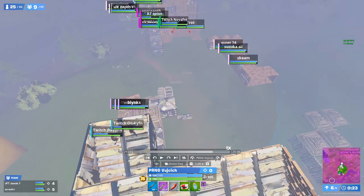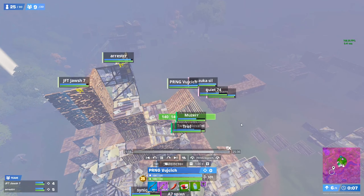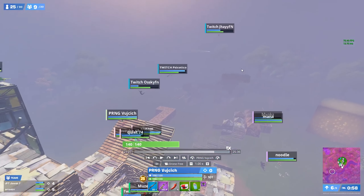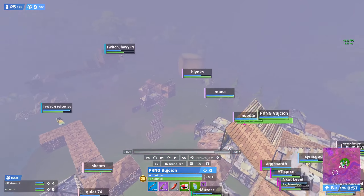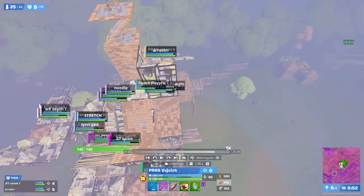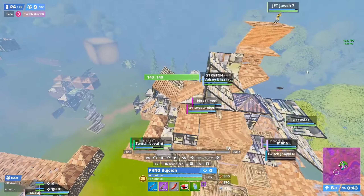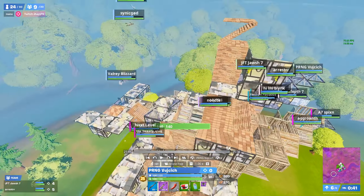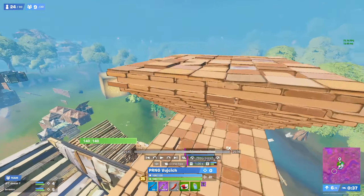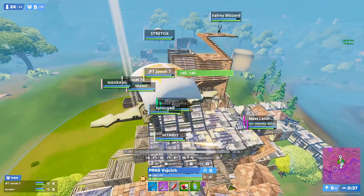When first moving, our biggest priority is to make sure no one pads and lands on us. You'll notice none of us are going for beams — we're just trying to be as aware as possible about everyone who's padding and shooting them to pressure them off. Once everyone from dead side has padded over, I start tarping forward. As zone starts catching up, Josh makes a mistake and isn't staying up high, but it's fine because he fights and distracts them.